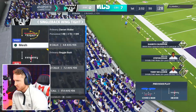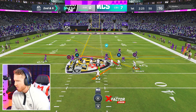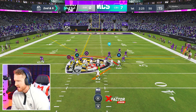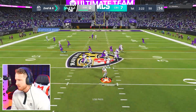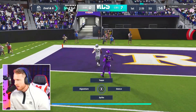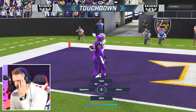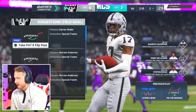He's been in man coverage the whole time. This is a man beater to Terry McLaurin — hopefully he gets past his man. His man didn't motion over so I wasn't sure it was man, but yes it is — Terry has him toasted. Goodbye brother, that is a touchdown! 7-7 ball game. That's what I'm talking about — when I say set up your plays, play smart, play slow. He wanted to sit in man the whole time, so I just set up the man-beating route and it worked perfectly.